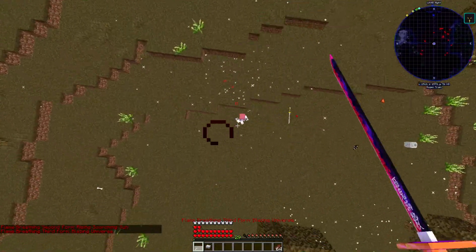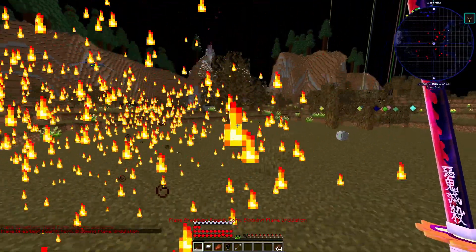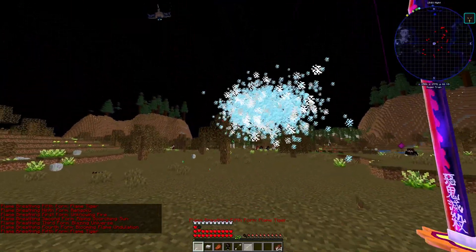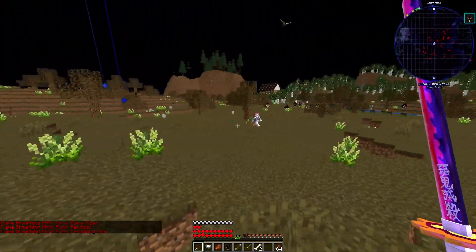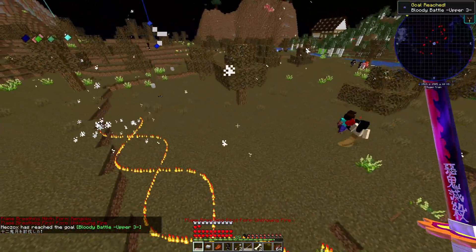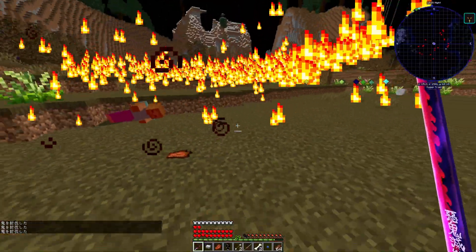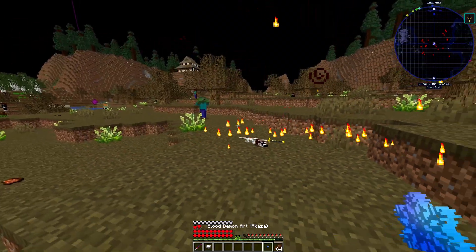We'll use blazing universe and first form - we chopped off his head but he's still alive! Yeah, in the movie he does the same thing. He's back, but there he is - we chopped off his head and he's still alive. He killed himself! Stop, stop, get out - he killed himself and we got his blood demon art too.